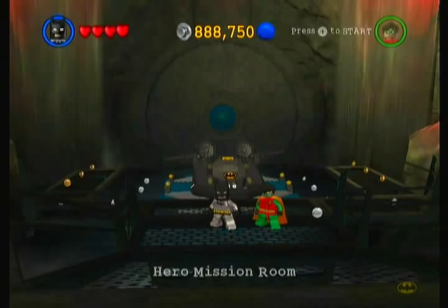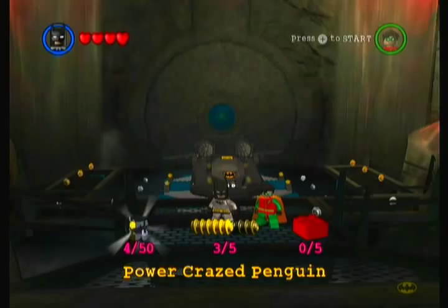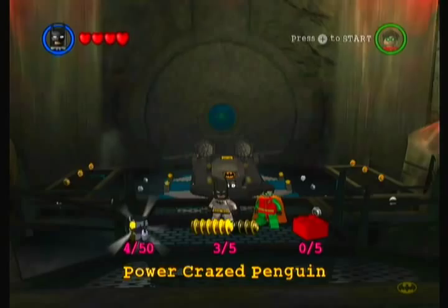Alright, once again back to the Bat Cave, and I'm going to end the episode off there. That was long — I still have to cut out like seven or eight minutes of it, so it's going to be around 22 minutes. That's gonna be it for this episode of Let's Play Lego Batman. In the next episode we will do the fourth part of Power Craze Penguin. Thank you all for watching, please come rate and subscribe and I will see you guys in the next one, goodbye!